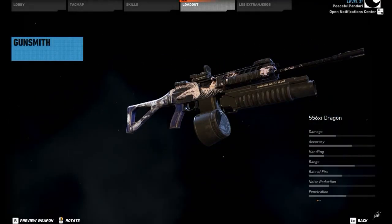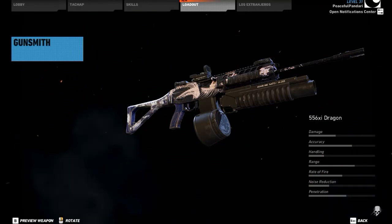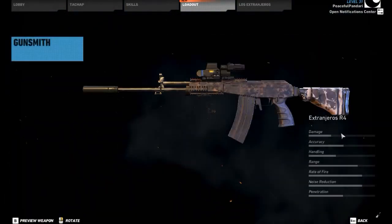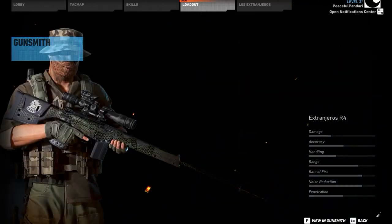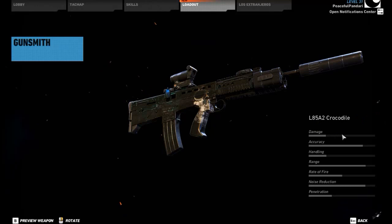And this is a variant of the Llama, the 5-5-6-XI Dragon. This is a variant of the Galil-type weapon, the R-4 — the Extranjeros R-4 — which is used by the new enemies. The L-85A2 has a crocodile skin camo, not too special.